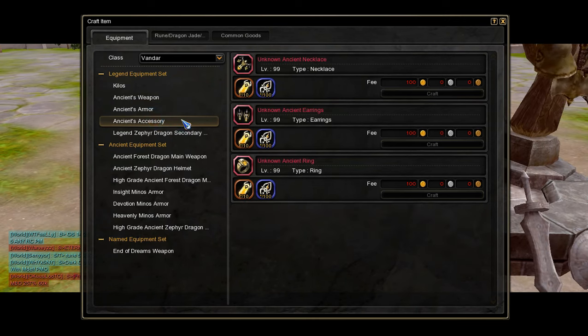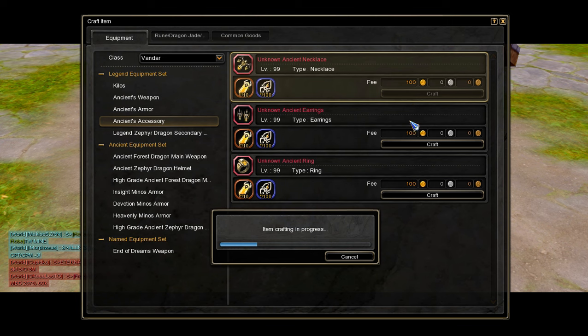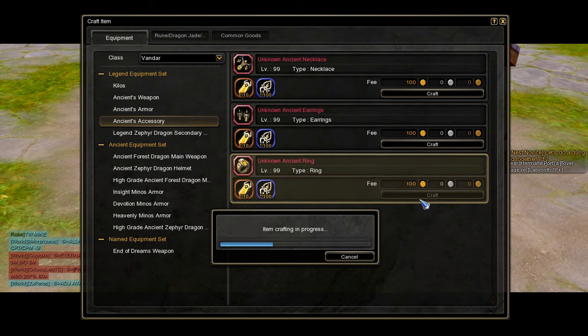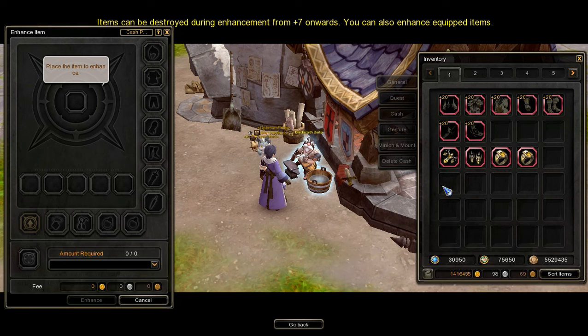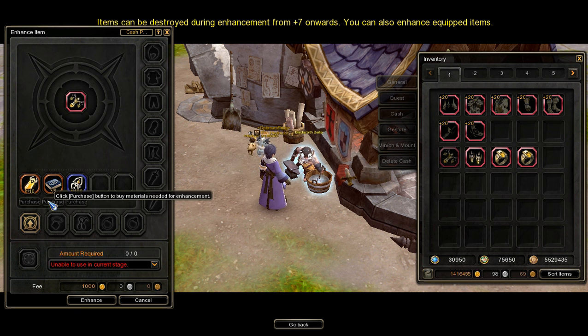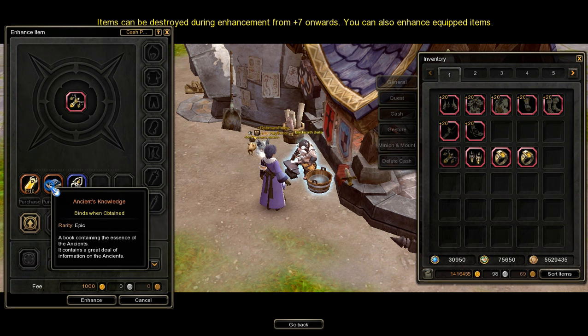The ancient accessory crafting page is just under the ancient armor crafting page. To craft ancient accessories, we will need unknown ancient accessory fragments and ancient insignia. I will need a total of 40 unknown ancient accessory fragments, 400 ancient insignia, and 400 gold for the crafting fee to craft 1 necklace, 1 earring, and 2 rings. Now that I've crafted a whole set of ancient accessories, let's focus on enhancing. Enhancing ancient accessories requires unknown ancient accessory fragments, ancient knowledge, ancient insignia, and gold for the enhancement fee.